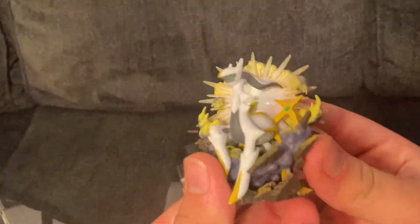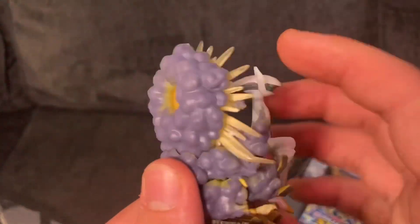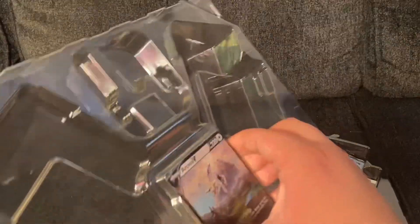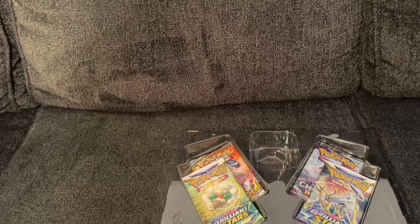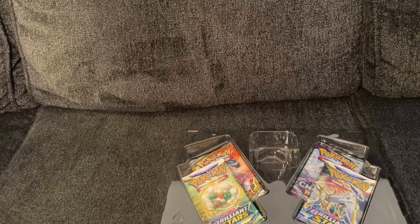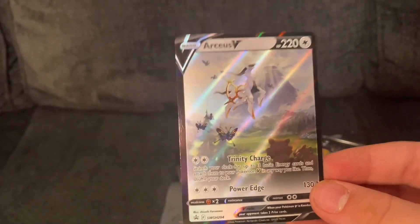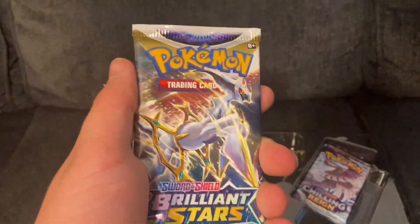Here's the figure — it's very pointy. And here is the Arceus V card — very shiny. Eternity Charge, Power Edge — all of that nice stuff. Brilliant Stars, Sword and Shield — the first one.